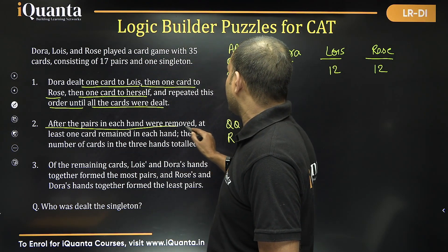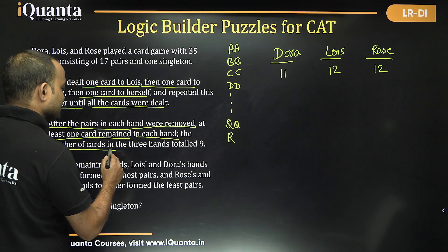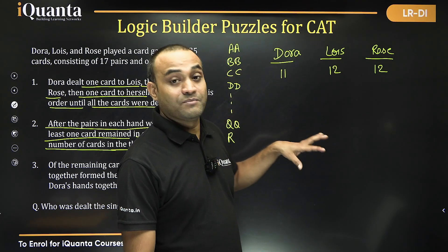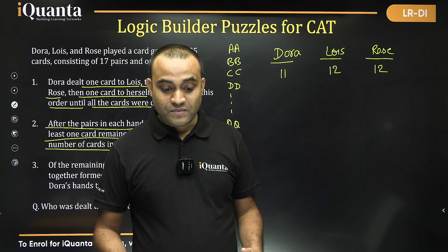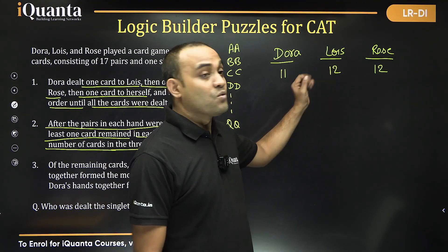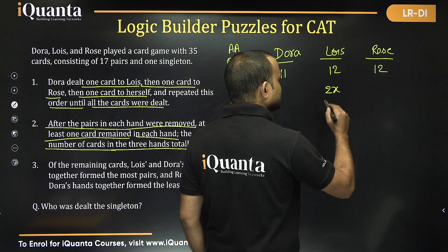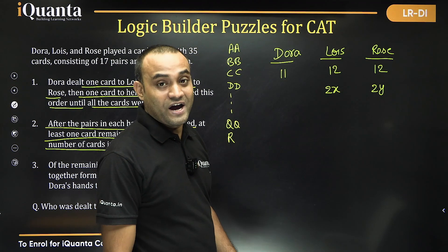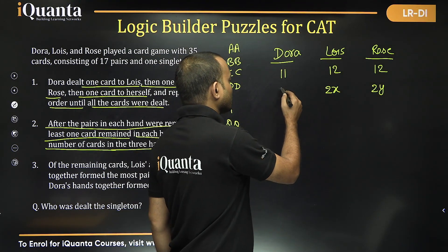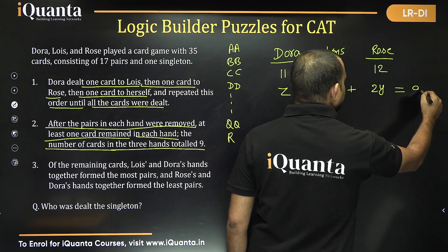After the pairs in each hand were removed, at least one card remained in each hand, and the number of cards in the three hands totaled nine. So if Louise has 2x cards remaining, Rose has 2y cards remaining, and Dora has z cards remaining, then z + 2x + 2y = 9.